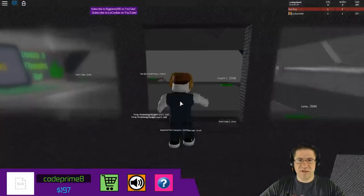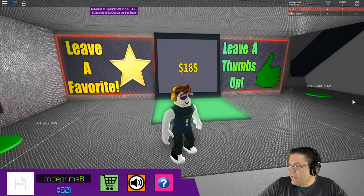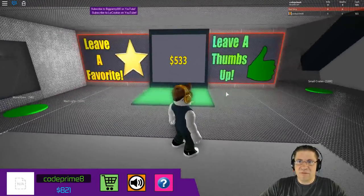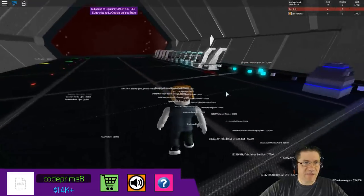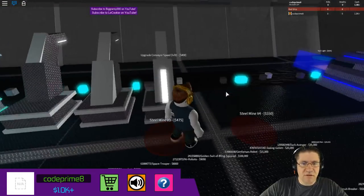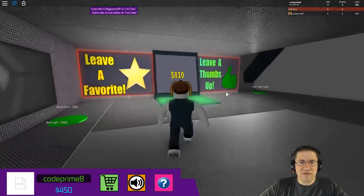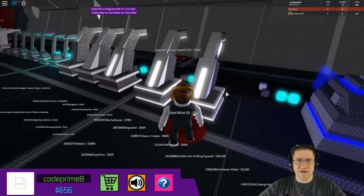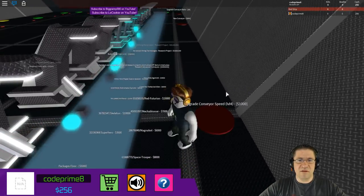I want the last plasma mine and the steel mine. I can't get that one yet, but we do want to upgrade our speeds and upgrade everything — everything, just upgrade it now. Subscribe to Big Granny on YouTube, subscribe to Lay Cookie. I'll have to go subscribe. Can't get that one, 675 — let's go check it out. We got 700, yeah, we can get it! 675, good. Was that the last dropper? Do we have all droppers now? Sweet! Upgrade the speed — nice. That one's going to take a thousand.